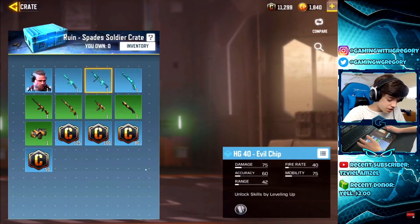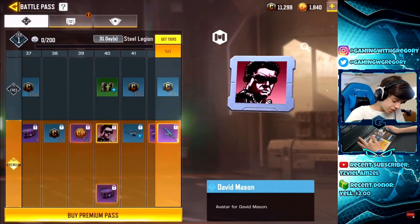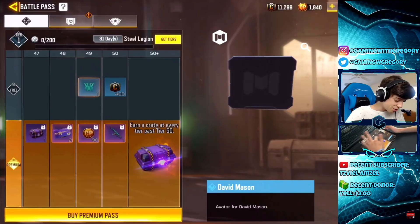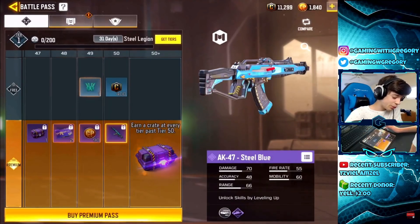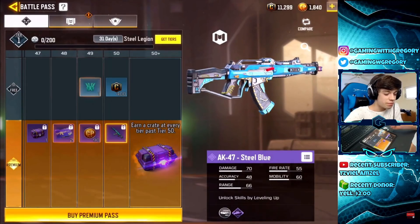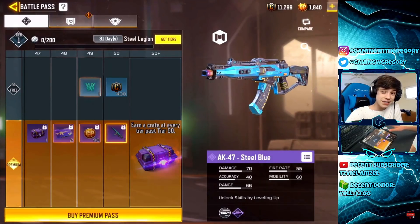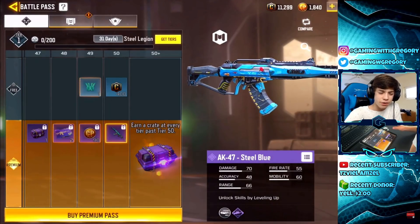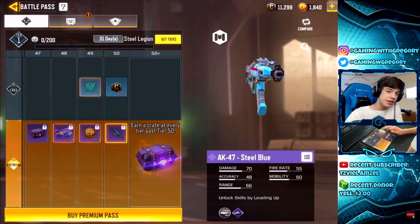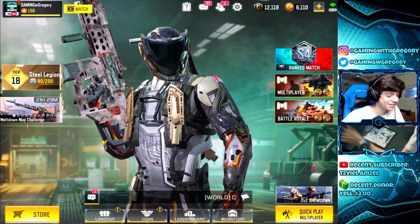We got the Evil Chip variants — the M16, HG40, and HSO. Coming up on Tier 50, I already see what it is — the AK-47 Steel Blue. I'm not sure how you guys feel about the AK-47 being the Tier 50 reward. Last season the Tier 50 was the Viking and people were happy about that. Of course, I had to buy the battle pass to get these Section skins.